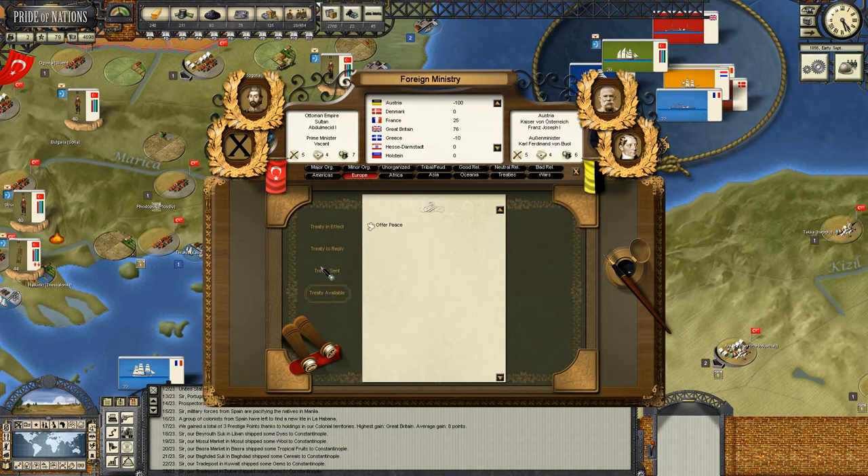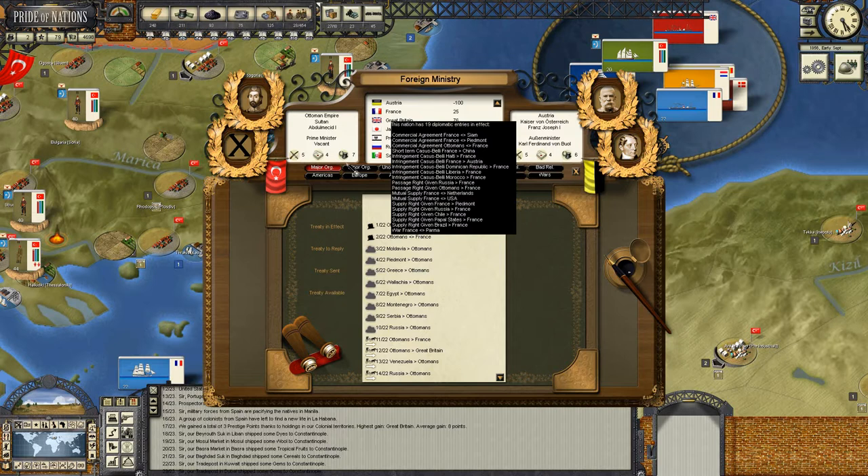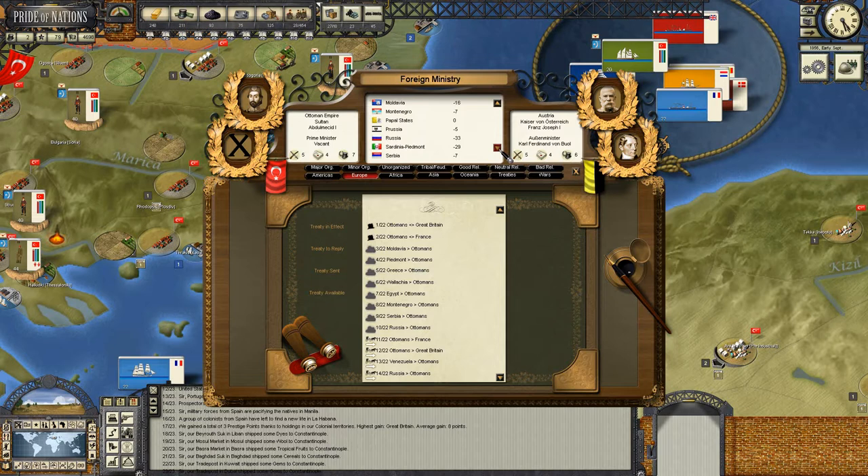Let's quickly check if we have an effect. Relations at 76 with Britain - they're climbing again, that's good. We've still got both our commerce agreements with Britain and France. Let's try Belgium again and propose a commercial agreement right off the bat. It's a nice little industrial power in Northern Europe - they've already shown they're keen to engage with us economically. They actually have merchants in the Med.